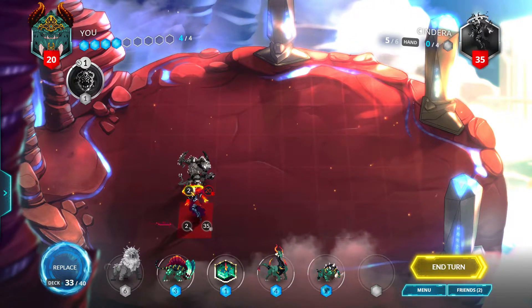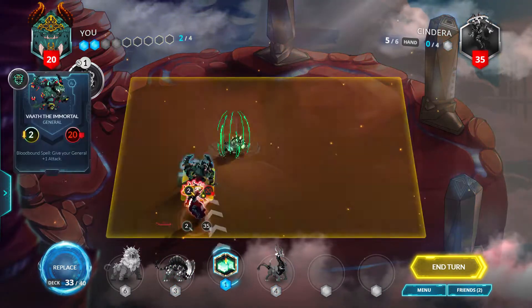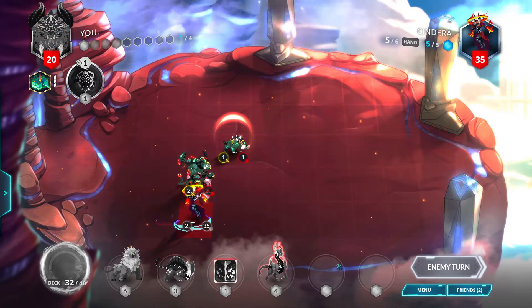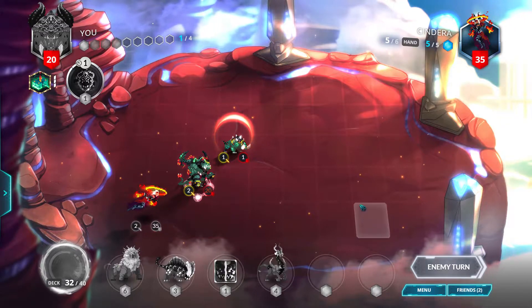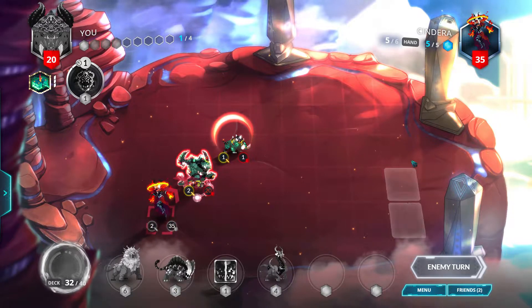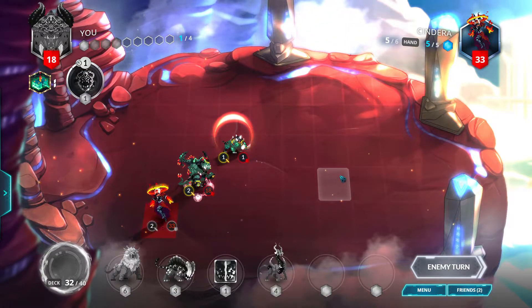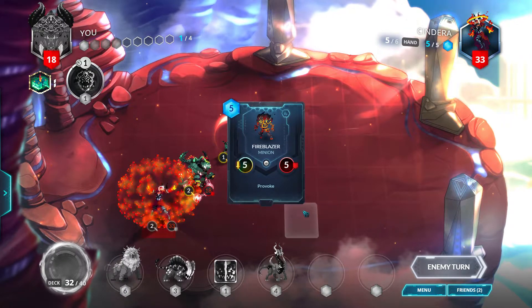But we do have 4 mana, so we can just do a warp up here into a God Hammer, and we'll just end our turn. Hopefully the opponent gets warped away, or at least not too close. There's a random Fire Blazer 5 right near us — I don't like that.